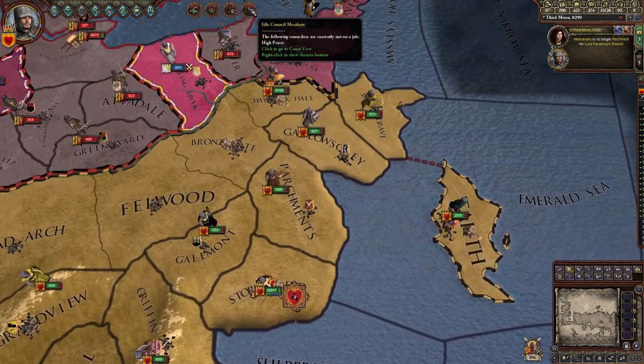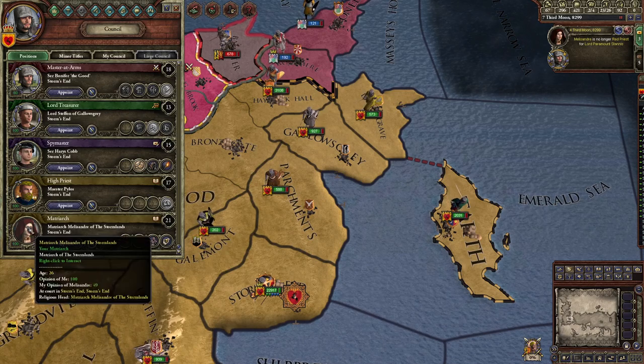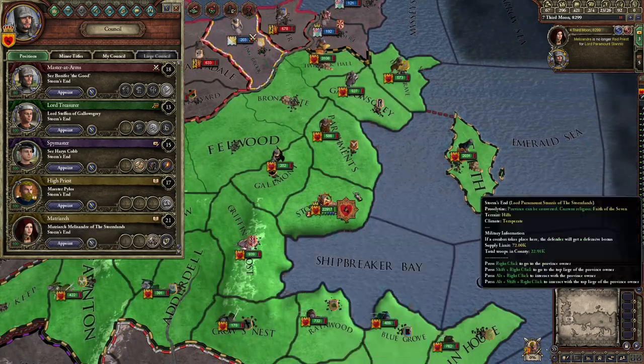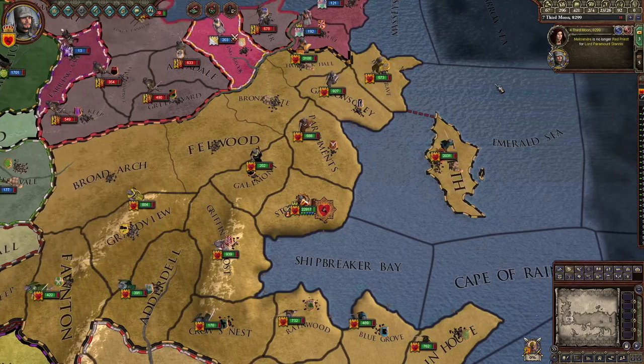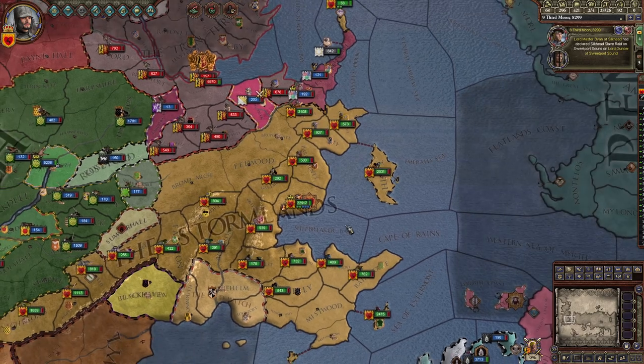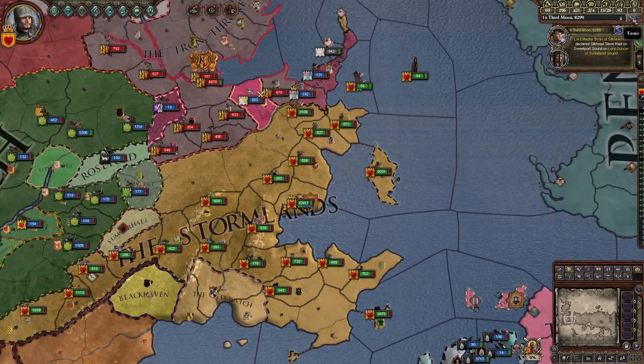I have another idle council member — everyone's working except the priestess. I'm going to tell her to proselytize here so she can spread the religion. All my troops are heading to the capital now — we just wait and speed up the game.